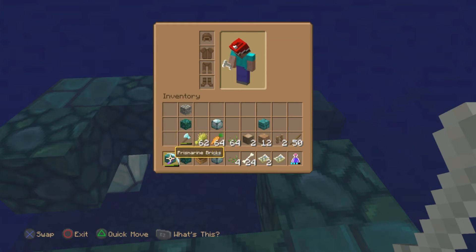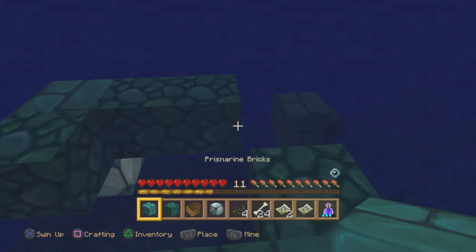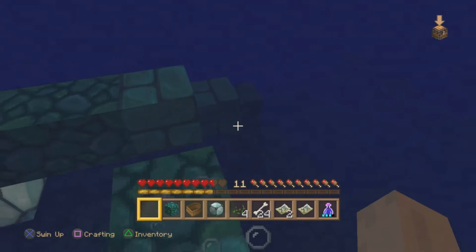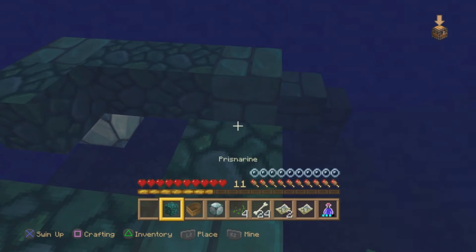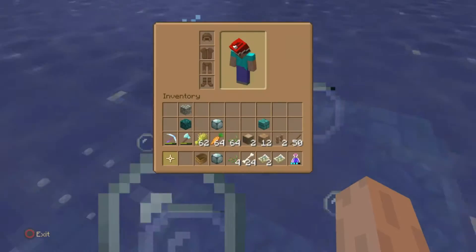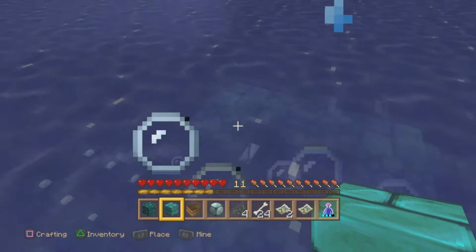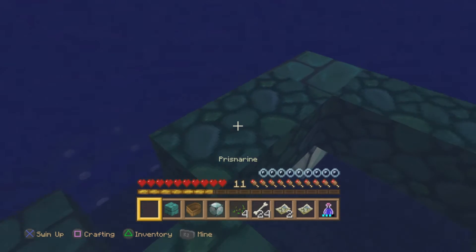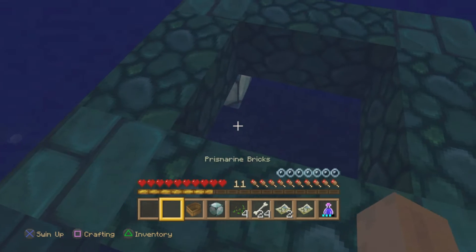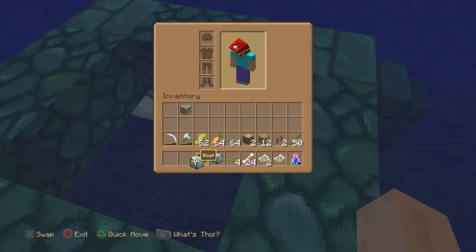I took these blocks out with the silk touch pickaxe. I wanted to show you the three new blocks from the ocean temple: we have the sea lantern, the prismarine, and the prismarine brick. Basically you have your regular stone and then your stone brick — think of it like sandstone and smooth sandstone.